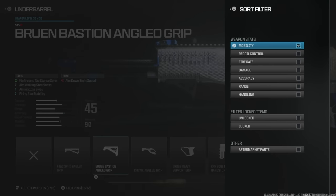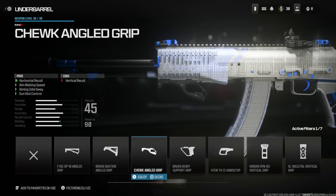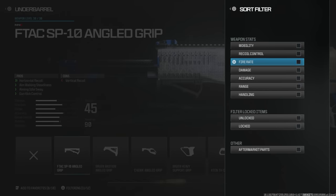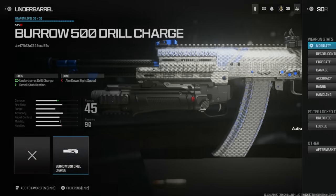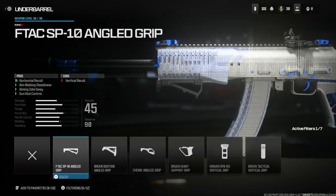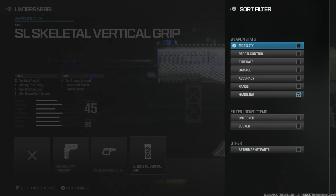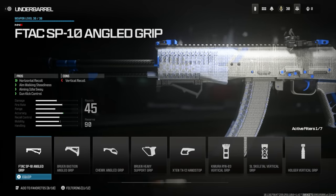Another major addition for Create-a-Class is the new attachment filtering system. New with MW3's Gunsmith is the ability to search for specific attachment attributes. There are no detailed stats in the beta build, but at main launch it will sort by effectiveness for categories you'd like to see, making it much easier to hyper-focus on one aspect or build evenly. You can choose from mobility, recoil control, fire rate, damage, accuracy, range, handling, and also filter locked/unlocked attachments, aftermarket parts, and conversion kits.